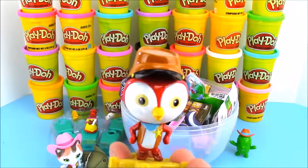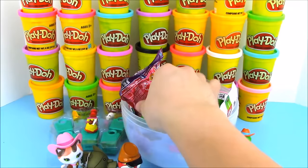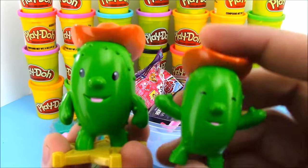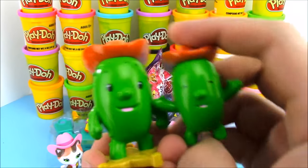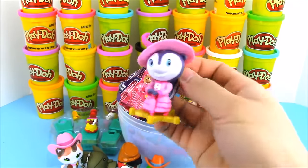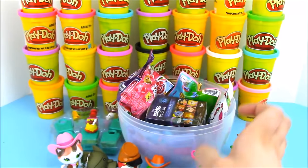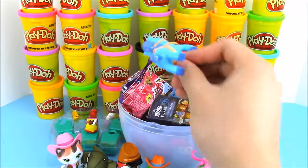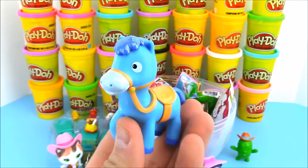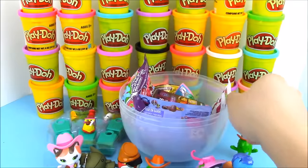Now we have some cool toys from the Sheriff Callie figure set. We have our trusty deputy, Deputy Peck, and we also have Toby — he's a little bit bigger than the blind bag version. Who else do we have? We have Priscilla, and one of my favorite characters, Sparky — this is Sheriff Callie's pony.